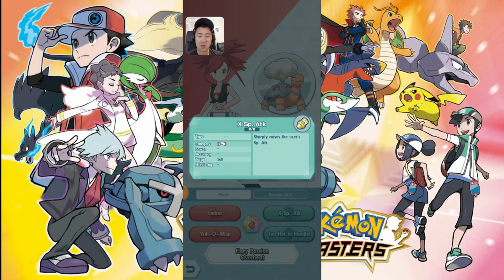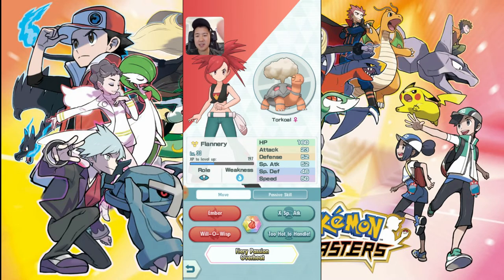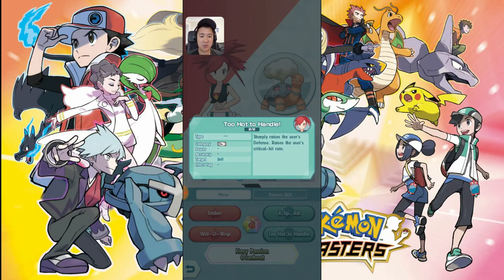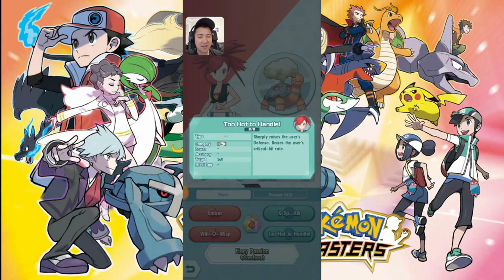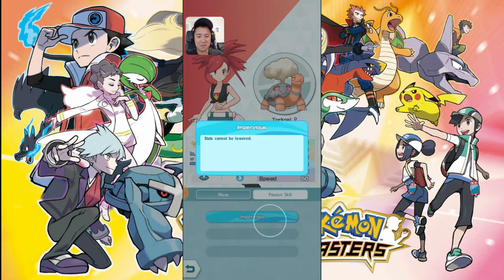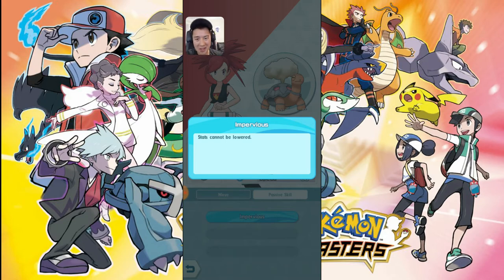You sharply raise your own special attack, and then 'Too Hot to Handle' — this Pokemon is all over the place. Sharply raise your defense, sharply raise your critical hit rate — it's trying to do everything but nothing very well. Maybe it's a special attack crit thing that gives some defense so it can last longer? No — its two-bar move doesn't even do damage, it just burns your opponent, and Ember does minimal damage. This thing is all over the place, master of nothing.